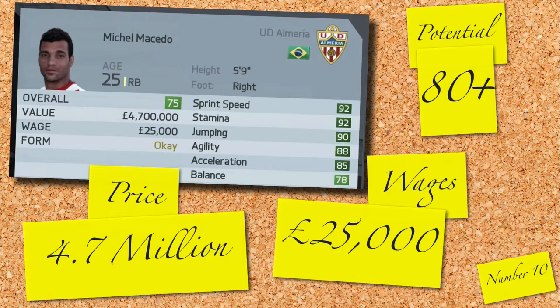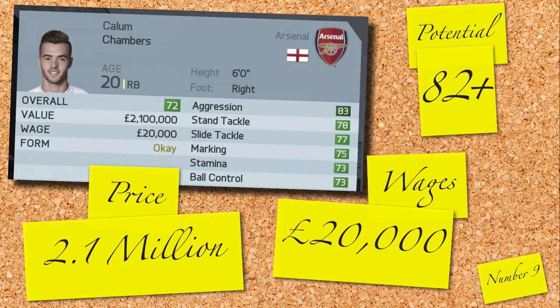Number 9 is Callum Chambers, employed over at Arsenal. Callum is a good young English right back that would suit pretty much any team in the game. With a high potential of 82 and costing just 2.1 million, you can see why this guy is within the bargain bracket. He's unlikely to get ahead of Bellerin, so snap up Callum as your new first choice.